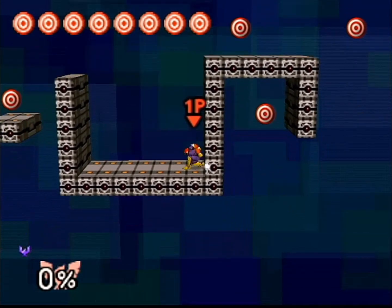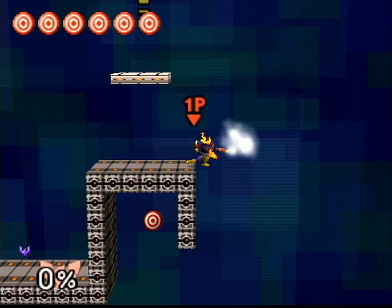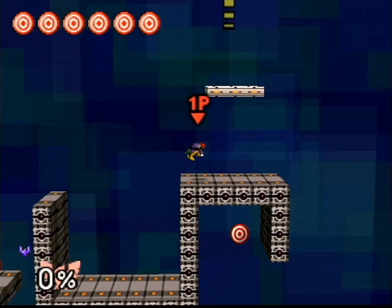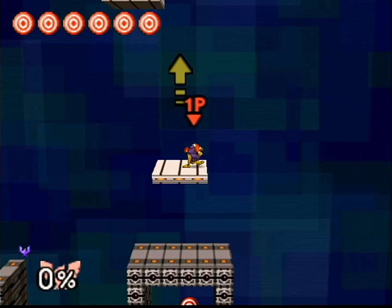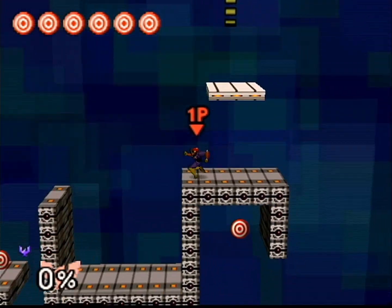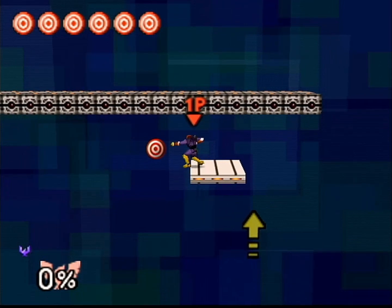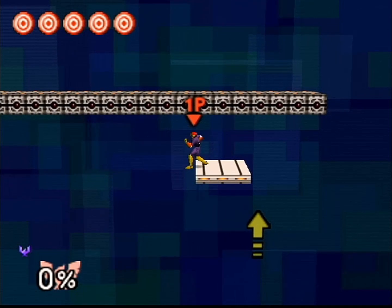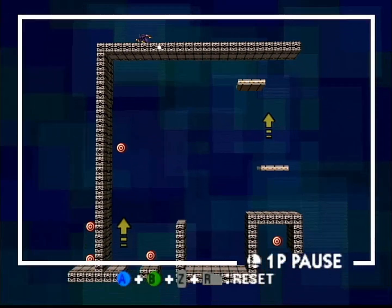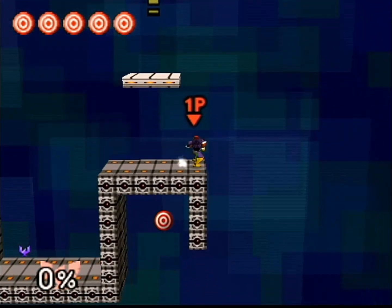Anyways, here's Captain Falcon's Break the Target stage. It makes sense for it to have more futuristic ground terrain, especially since Captain Falcon comes from a futuristic racing game. Only makes sense. Going to need to use a lot of the Falcon Punch in this stage.